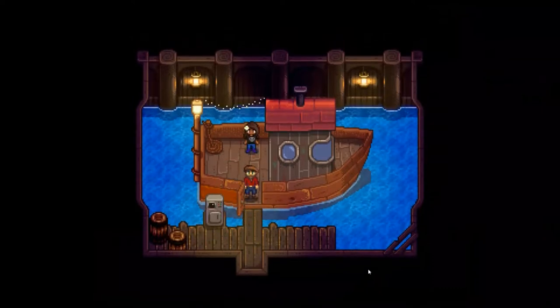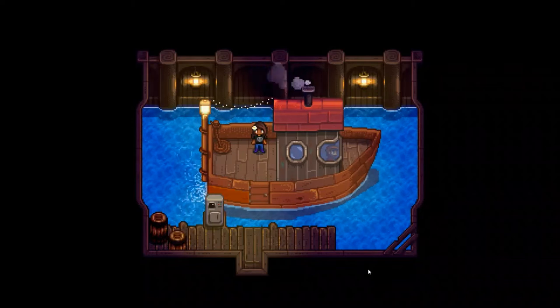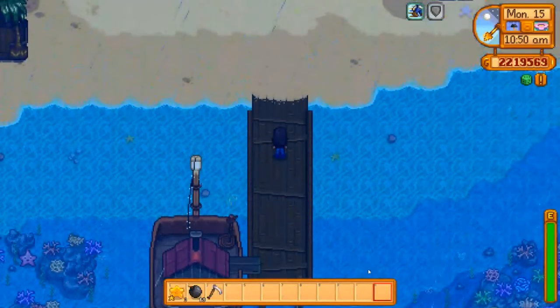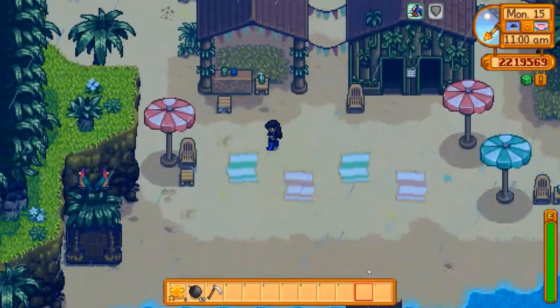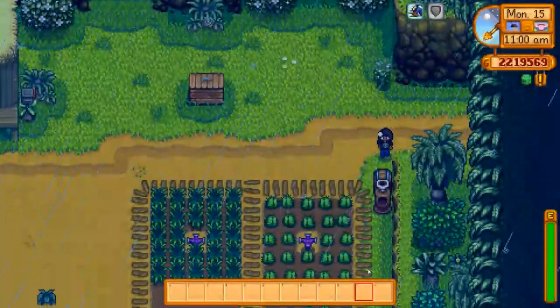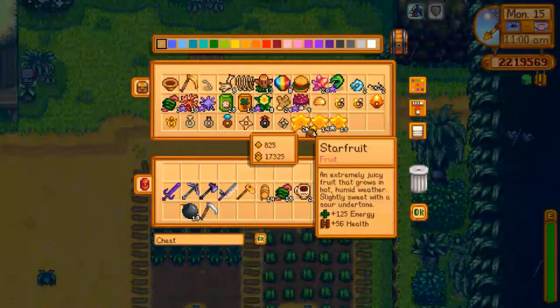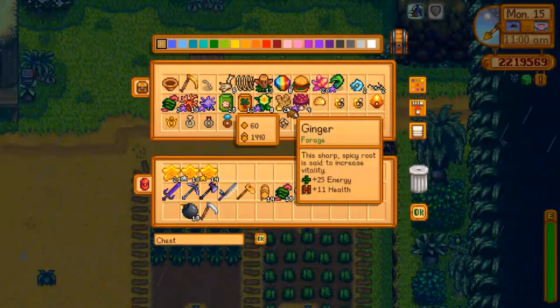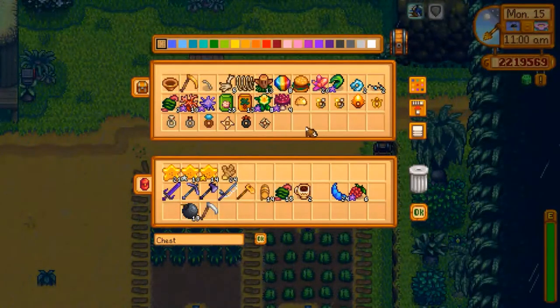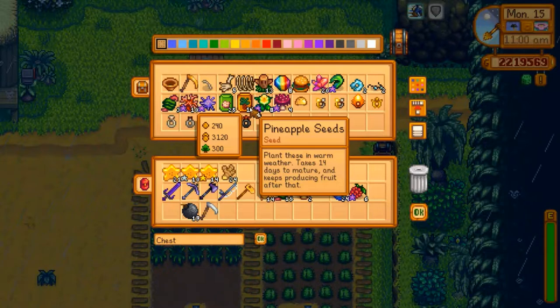We also need to go into the volcano today — not just for the dragon tooth, but I also want to kill those magma sprites and magma sparkers, and then we can have our last monster eradication goal completed. It's a rainy day on the island, so no one is here — everyone staying back on the mainland today. We got star fruits harvested today, and we got some ginger. Perfect — we can ship those right away for that quest for Carolyn.